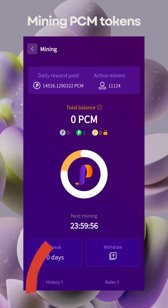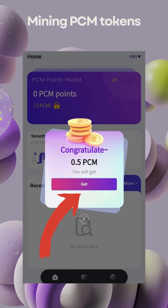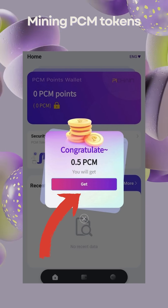Your next mining session will be available after 24 hours. After 24 hours, you can get back to the app and the mined PCM tokens will be calculated and ready for distribution.